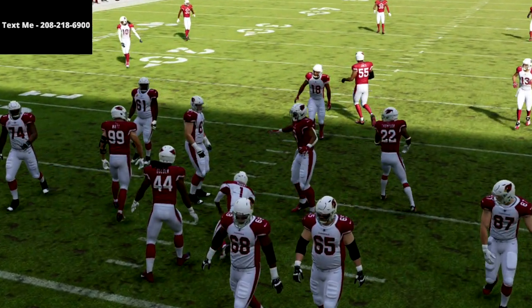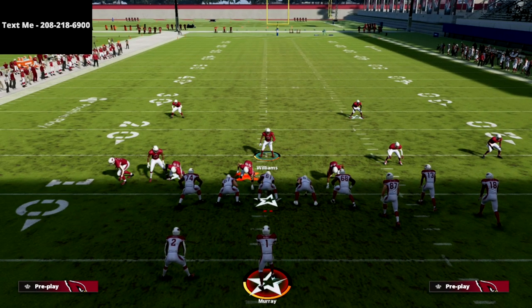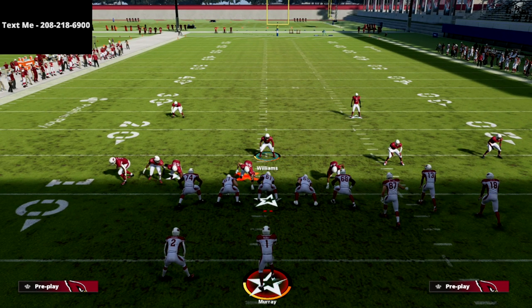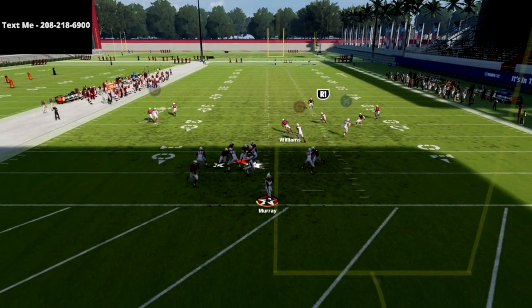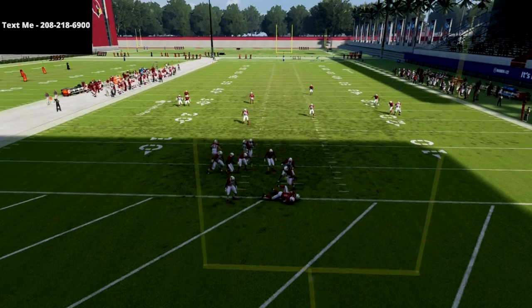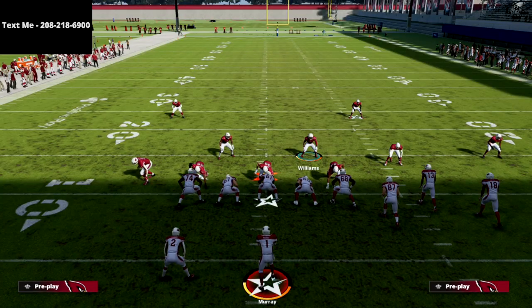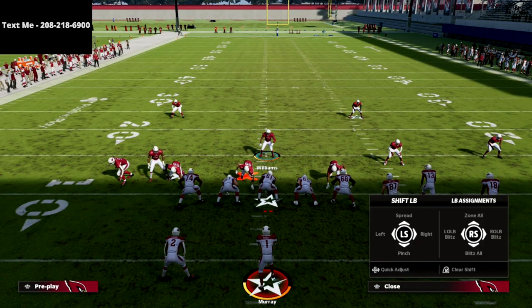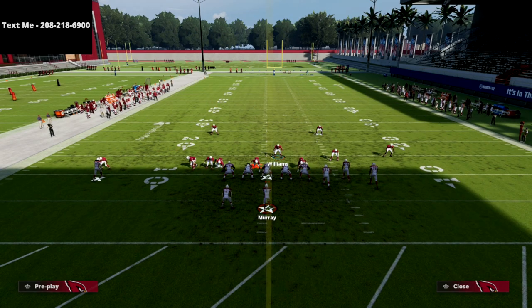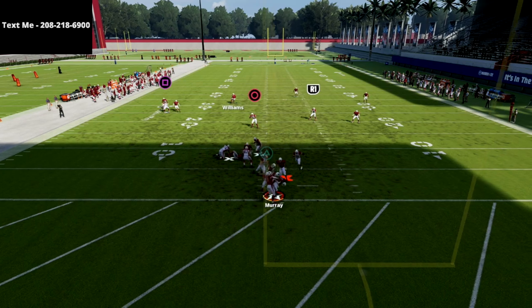If they block a running back, let me show you how the blitz looks against that. We're going to shift the defense to the left, global blitz our linebackers, crash our defensive line down, and user on this guy. Even if they block a running back, they're not going to be able to get this pressure picked up. The blitz can come in against a delay fade tight end and also against a blocked running back. If they max protect, they'll have a decent chance to pick it up.